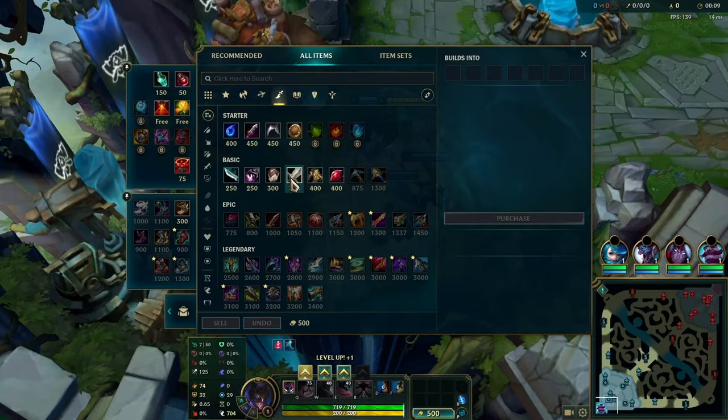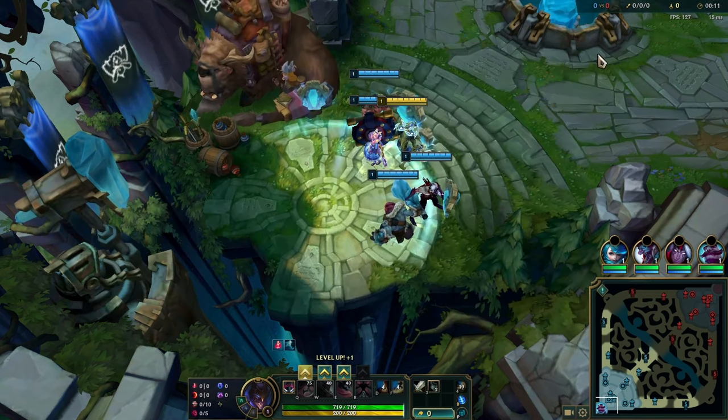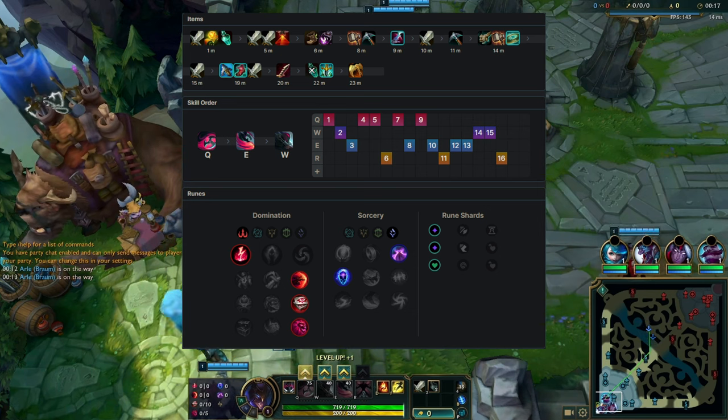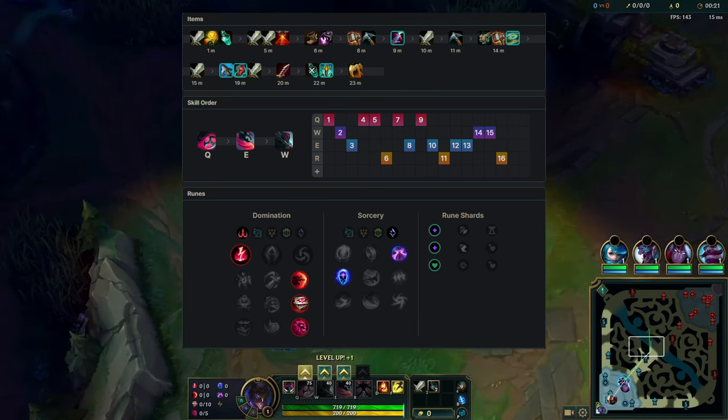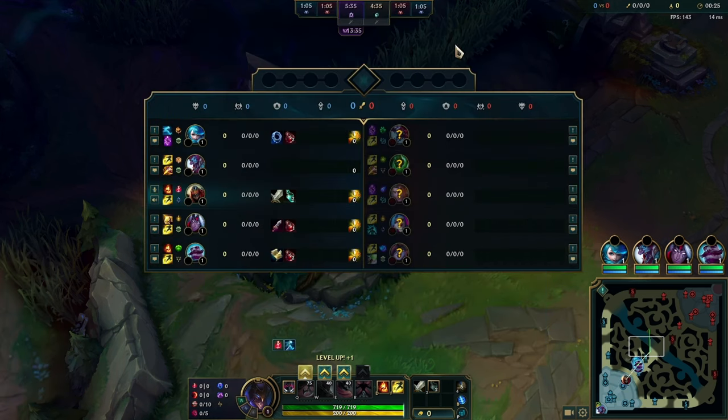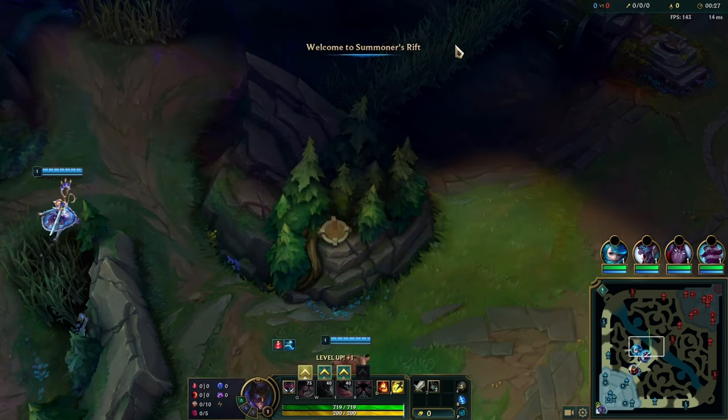This is a game from my stream against Jace in Diamond 2 MMR. I went Electrocute with Nimbus Cloak and Ignite — the classic Electrocute page — and I was also trying out Eclipse into Axiom and Grudge, exploring new builds and navigating the new split.